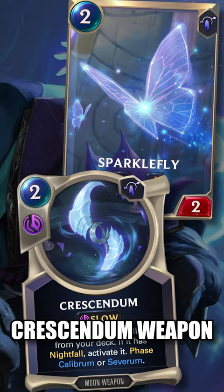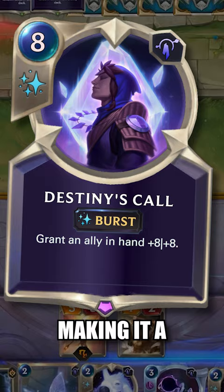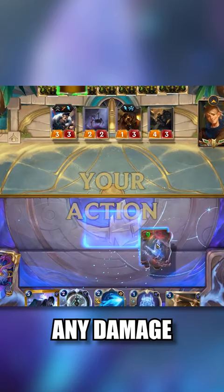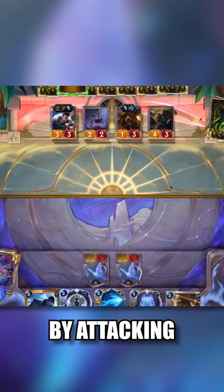All you had to do was play Destiny's Call on the Sparklefly, making it a 2 mana 9/10 with elusive and lifesteal, shuffle some copies into your deck with Counterfeit Copies, and every single time you played a Thaliose's Crescendum, a Sparklefly was summoned straight from your deck onto the field. Any damage your Nexus took while setting up the combo would immediately be gained back by attacking for 9 with lifesteal.